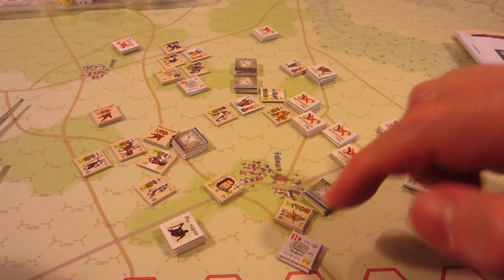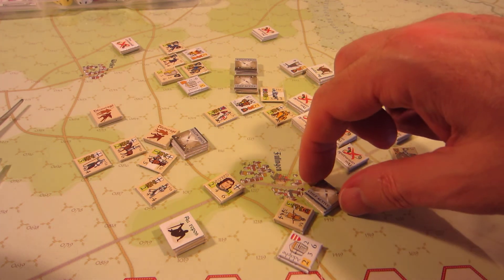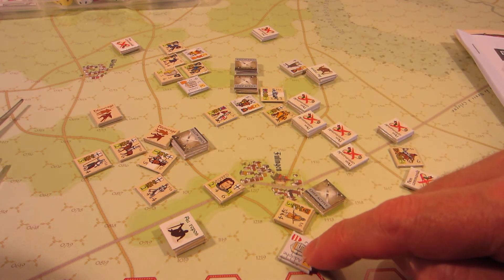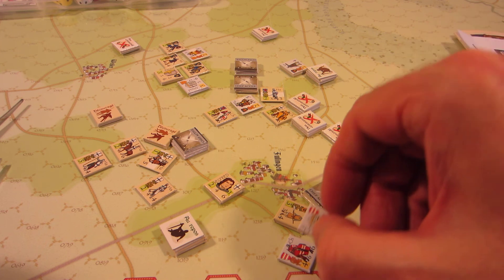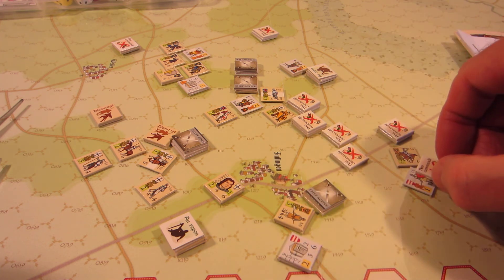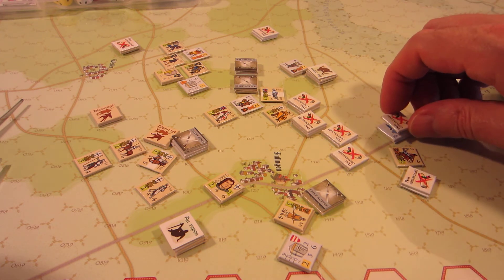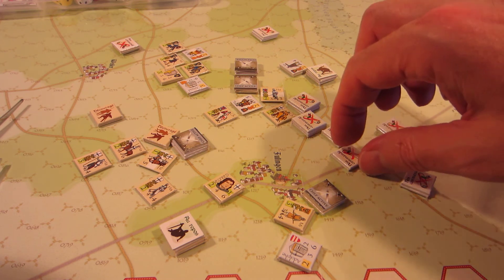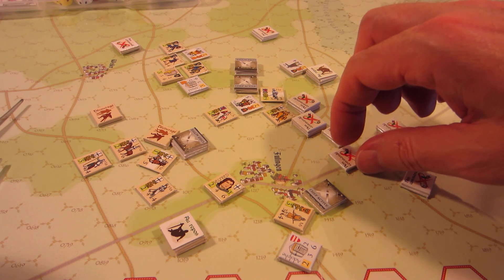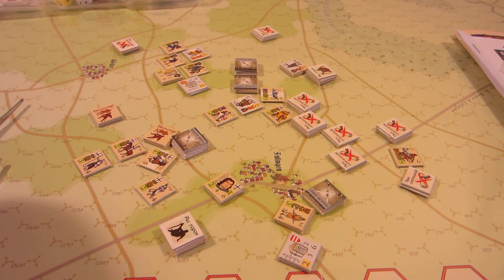Which brings me back to this second Adolfi unit. He's not in good shape either — he's fine with his knights up here, but back here there are out-of-command fatigued militia units, discouraged and out of command way back here. He's also got out-of-command knights here and out-of-command knights here.